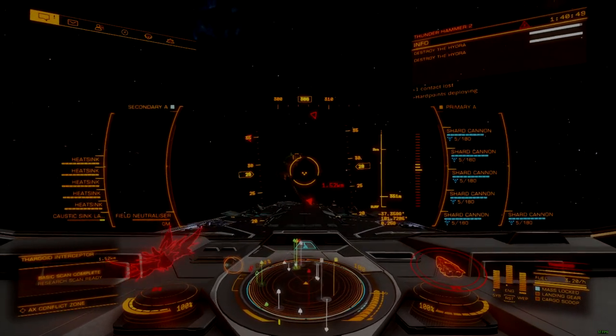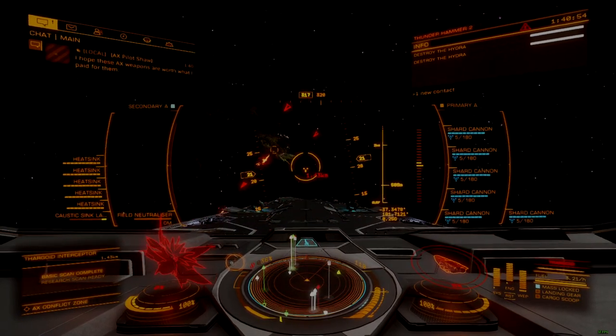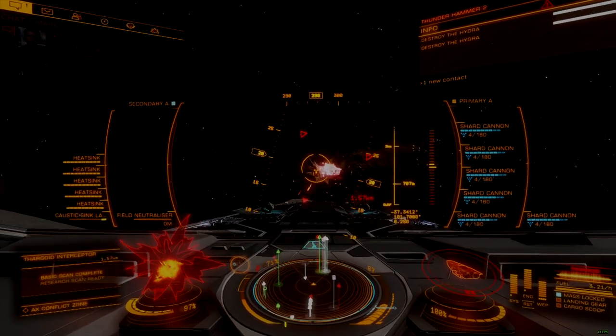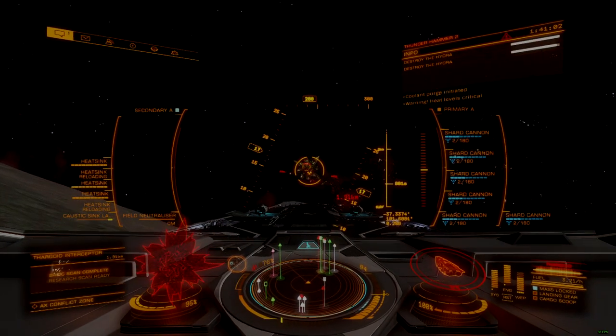While technically a form of AX Combat Zone, port defense operations are marked on your navigation panel with large caution stripes. In the corner of the station's icon will be a small symbol roughly approximating the Space Invader from Galaga.